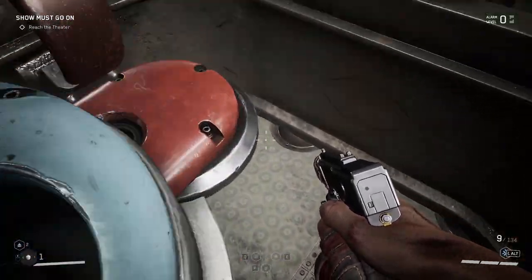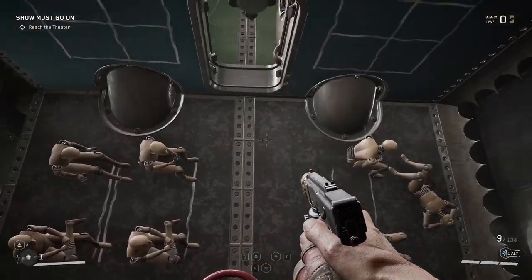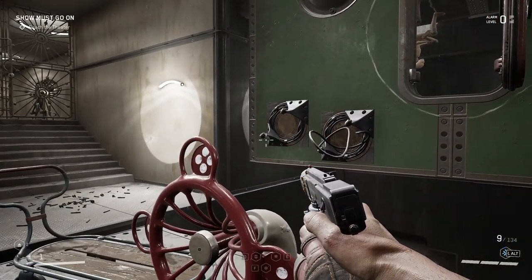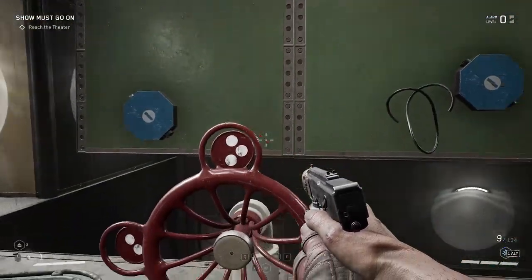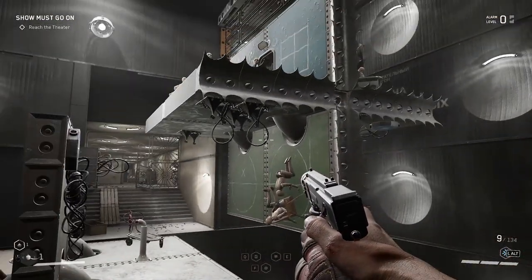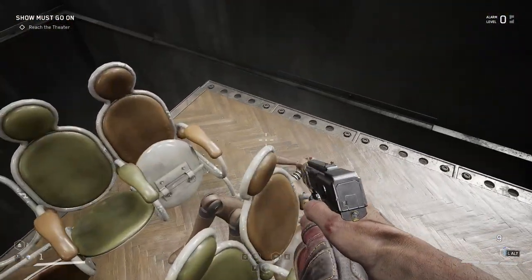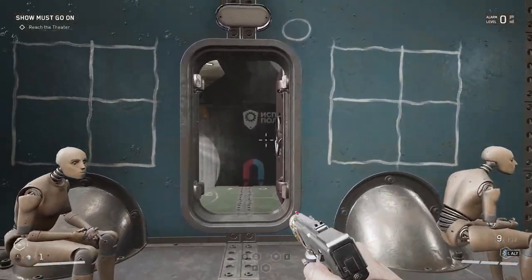Now we have to turn the wheel again. So we had the door open, right? Go back to this wheel here and keep turning it. We have to get that door up again. One more turn should do it. There it is. Now we just go back on top of here.